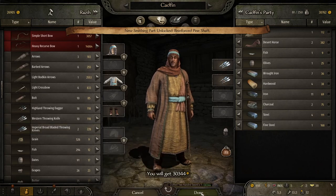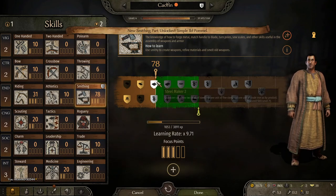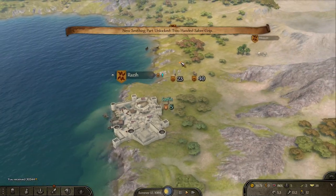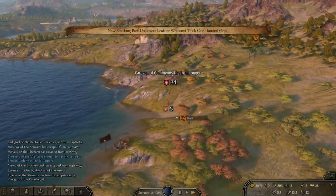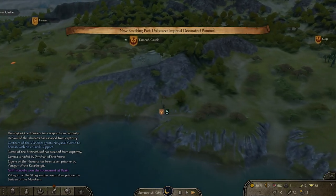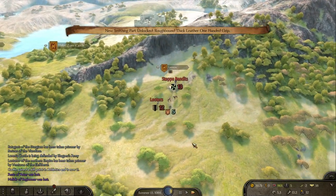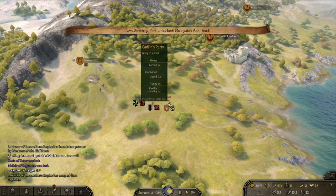I'm going to take the steel maker perk to make things a little easier, though it's probably up to personal preference depending on how much smithing you do. Either way, we've unlocked a ton of new parts. We make another one, go up 25 more levels in smithing, which gets us the steel maker three perk, sell it — boom — and we've gotten another 36,000 coins.